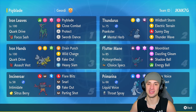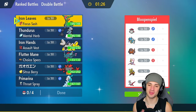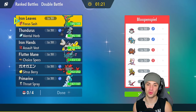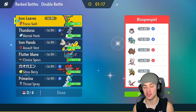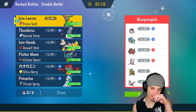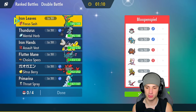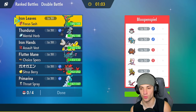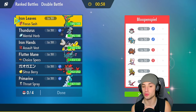Before we hop into our first match, I want to give a huge shout-out to the team creator — goes by the name Giordi. Thank you so much for sending me this team over on Twitter; I'll be linking his page in the description below alongside the Pokémon's stats. We're going up against a Rhyperior Trick Room-ish team in match number one. They've got Cresselia to pop Trick Room, and they're also rocking Gouging Fire and Latias — two very strong Pokémon for Regulation F.